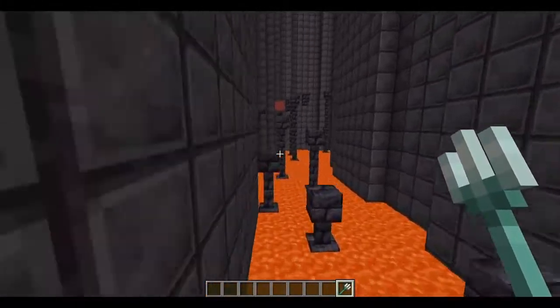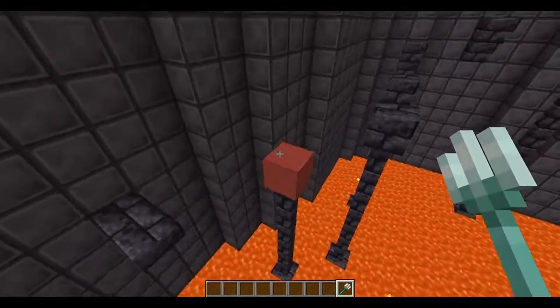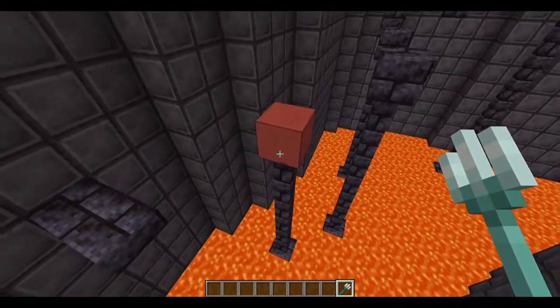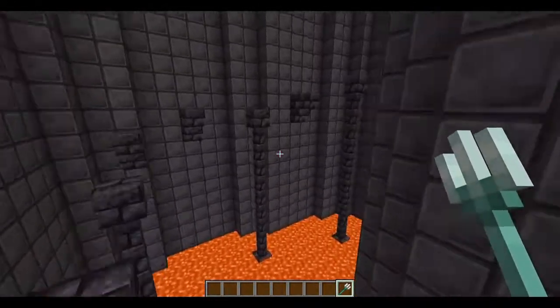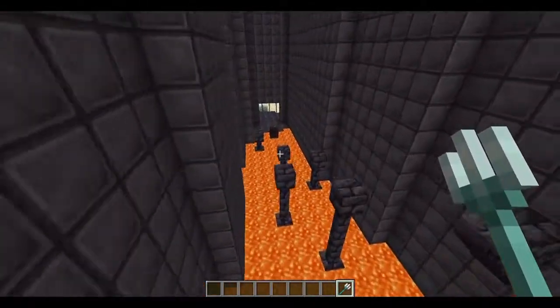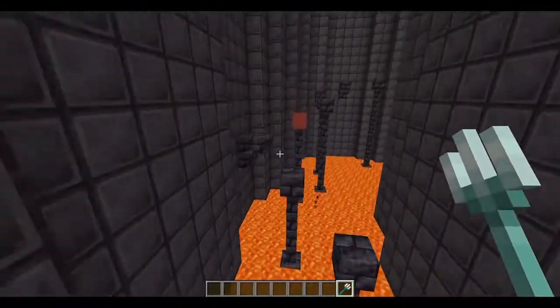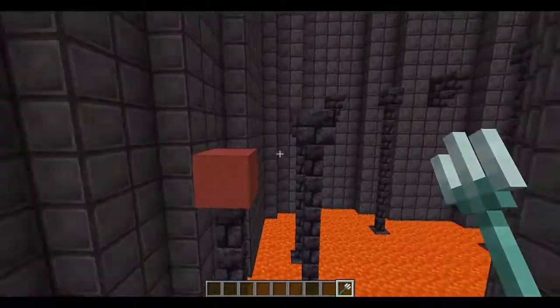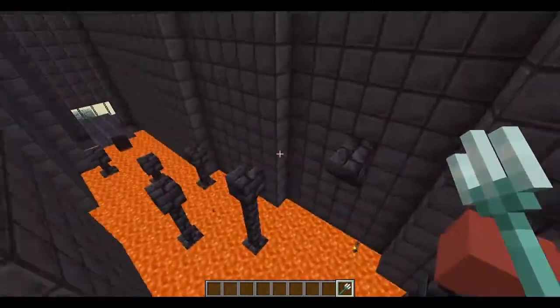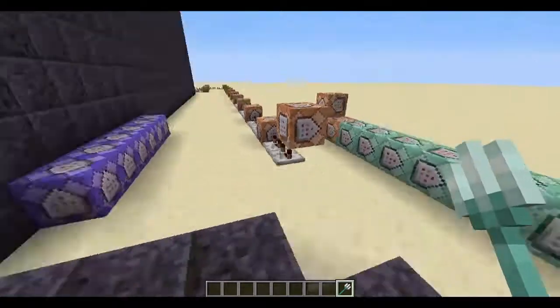I'm not in 1.17 right now, so there are a few designs. The reason I mention 1.17 is because of sculk sensors — these can be easily replaced with sculk sensors. I'm actually prototyping a new design for the player detector so you don't have to use a different colored block. That may be coming in a future video; I still have to do some testing.